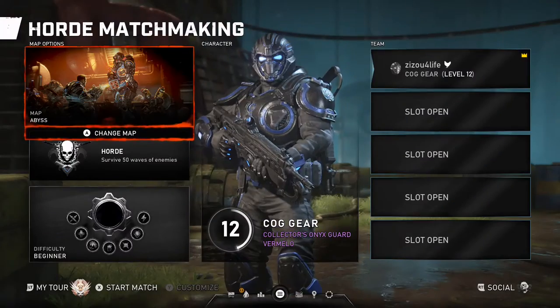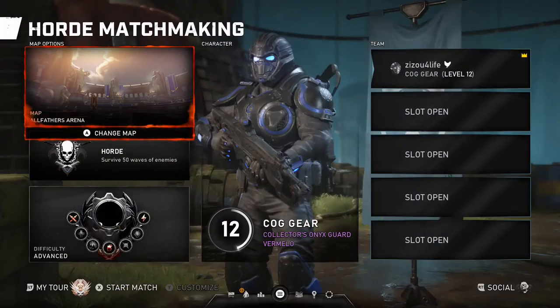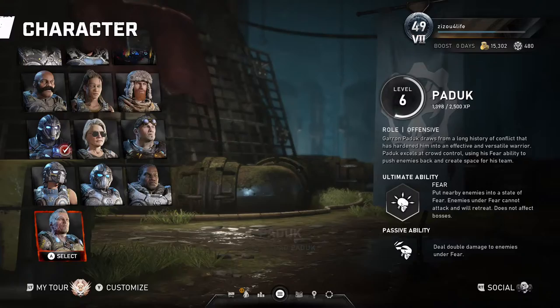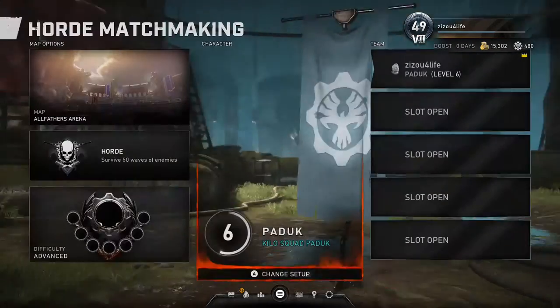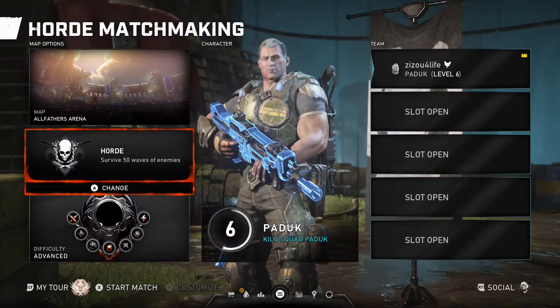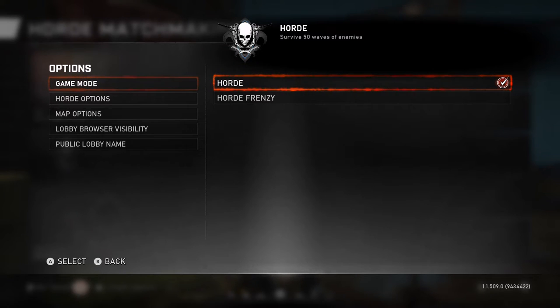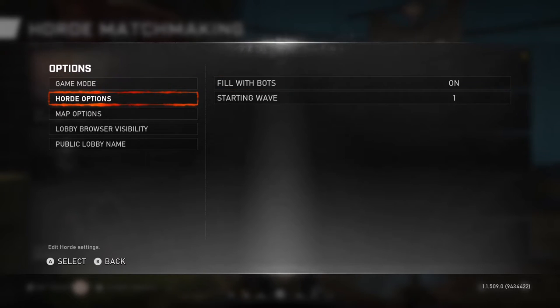Go ahead and select whatever map you want to play in, and obviously equip Paddock — it does not work without him. The other big thing to remember is you want to make sure your game mode is the full 50-wave Horde.